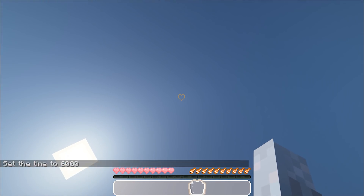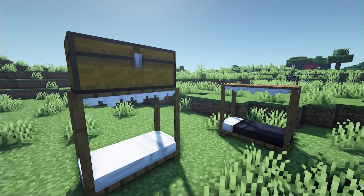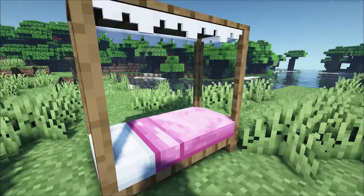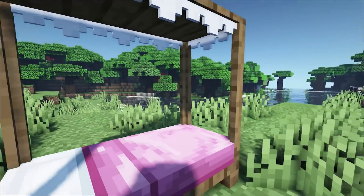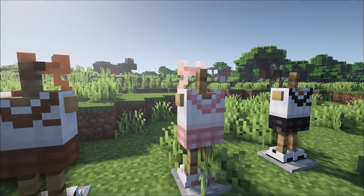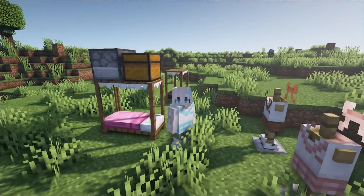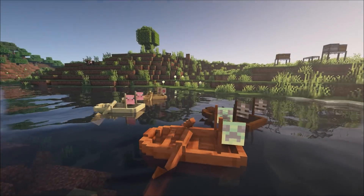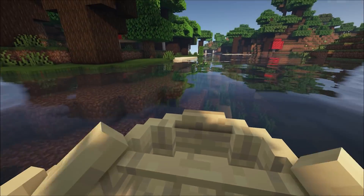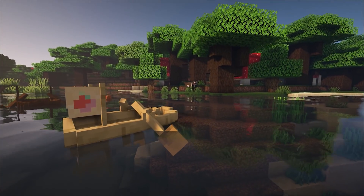Next we've got a cute little hotbar called Cat Hotbar — it adds a little paw as the selector, little pink hearts, and little fish for hunger. It is just super cute. Now we've got Better Birds Version 2, which adds little canopies to the beds where you can store items on top — it looks really cool. We've also got Cute Uniform Armor, which is just a cute uniform that is armor, and Aesthetic Boats, which add little flags for a better-looking boat.